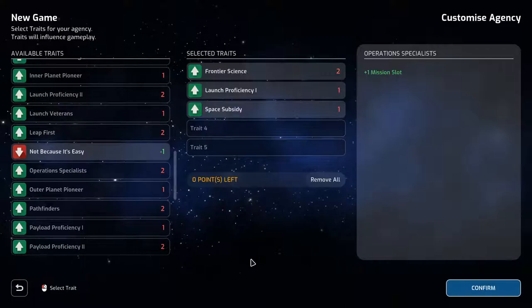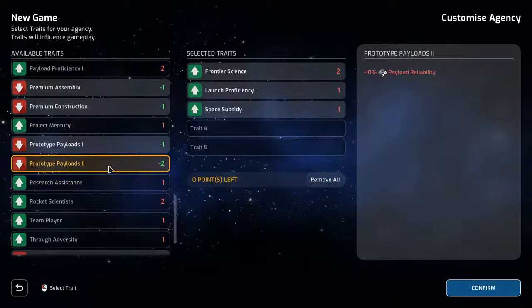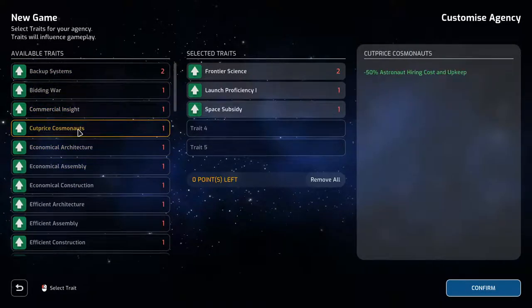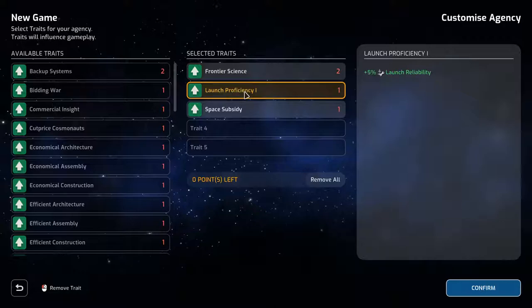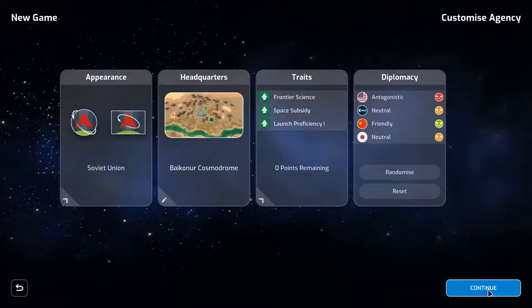There are lots of traits, and they have a point system — you start with four points. You can add things like a minus one payload reliability but gain points elsewhere. We're going for frontier science, so achieving a top three milestone rank grants a science bonus of up to 25%. We've also got 5% launch reliability and space subsidy, which starts us with an extra 2 million in funds.